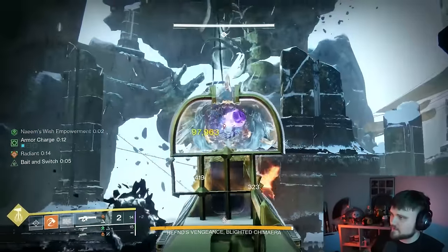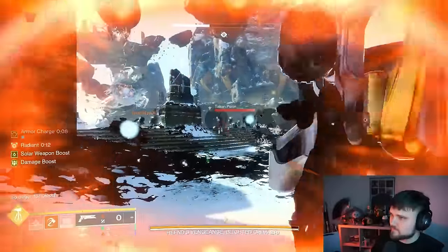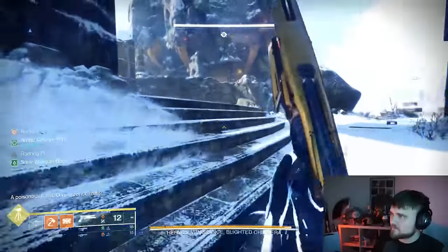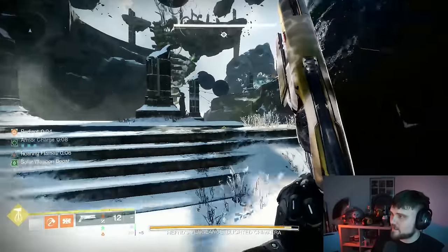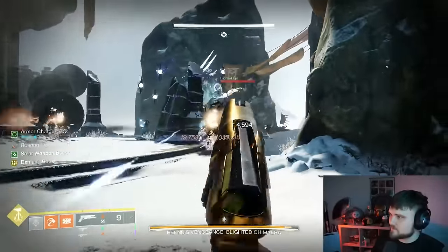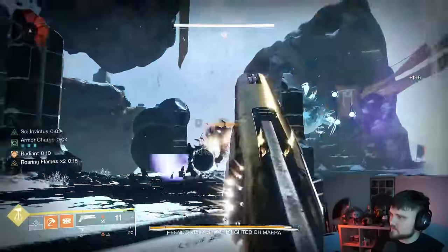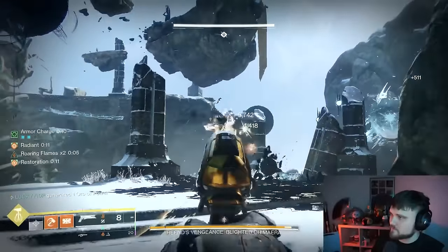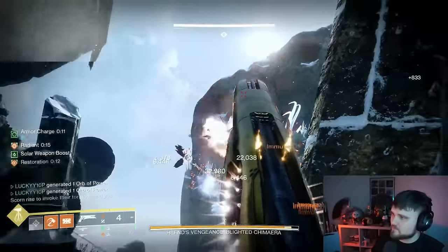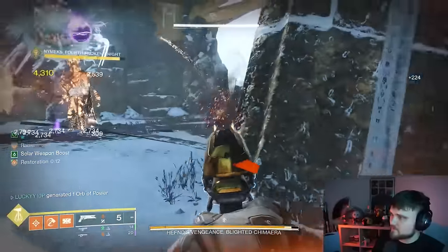Shooting him in the eye trying to hit the crit. Once ammo runs out, reload and shoot all these guys, trying to keep the restoration timer up as much as possible. Stay really active on ads to keep the timer high. Coming up here, first thing is to kill these wizards. We've got our nade back — throw it down, finish the wizards off, kill the blights, then shoot the eyes.